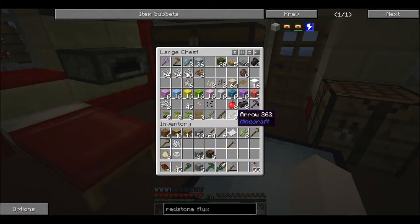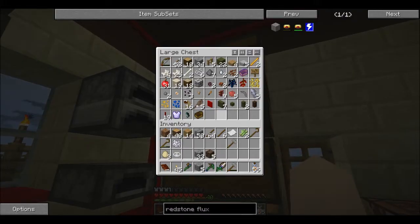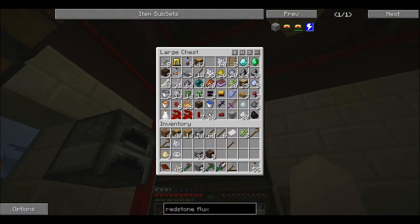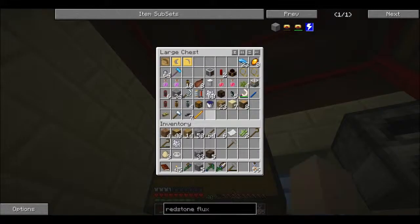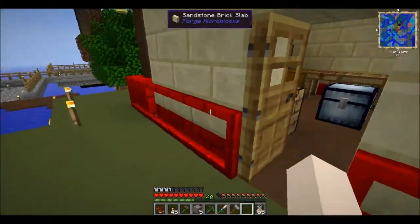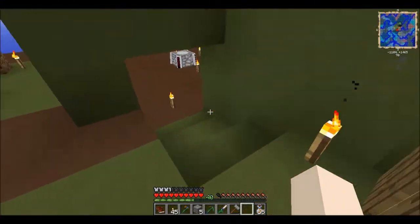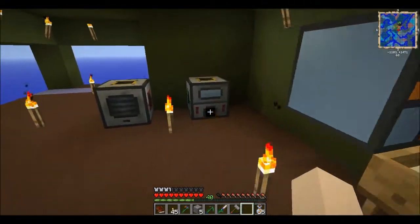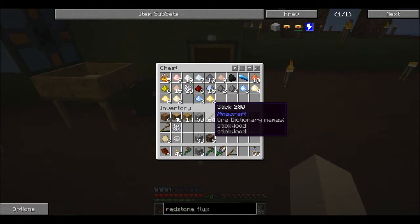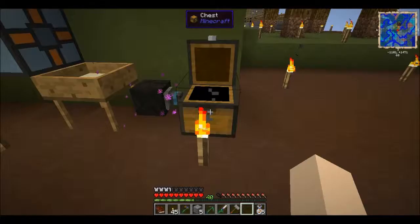Now that we got that going, we're definitely gonna have to get more — do we have any sand? I think I used my last sand to sift. So we can make more redstone, because we were so low on redstone. I did use all of my sand. So now we're just gonna have to make some more soul sand. I wish we could turn blaze powder back into the blaze rods — that would be amazing.